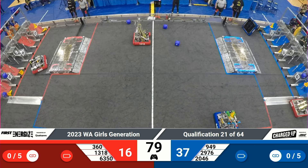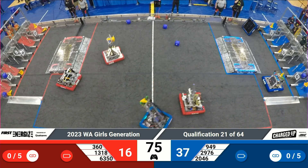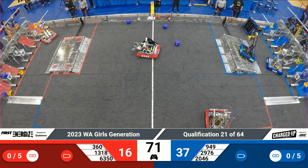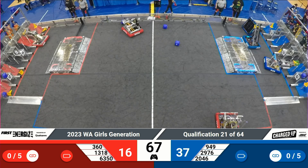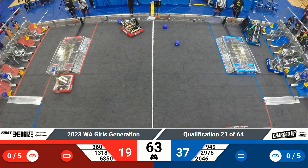In comes Wolverine with another cone — let's see where they decide to score. Their alliance partner, the Sparta Bots, coming in with a cone as well. Over the charge station, The Revolution also has a cone in their grasp. Over at the red alliance grid, they deliver it into the middle row.